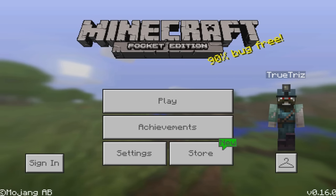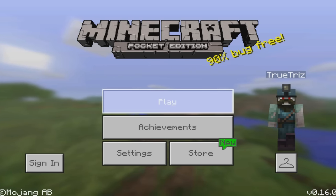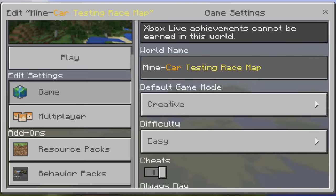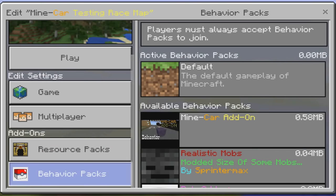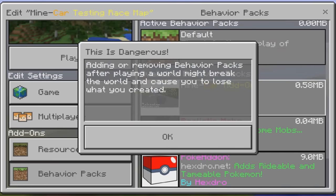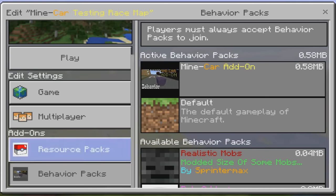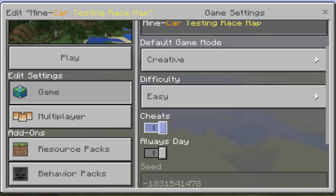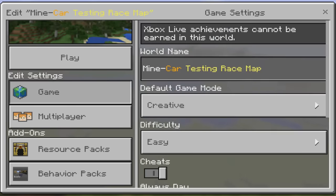Let everyone know about this awesome add-on that is actually on MCPE. The add-on came with a default map, and I have to make sure the resource pack is enabled — which includes the actual textures — as well as the behavior pack. That's very important because sometimes when you install stuff you forget about adding the active resource pack and behavior pack into the game. We also have creative mode on, cheats on, and always day. Perfect, we should be good to go.